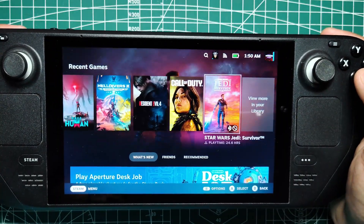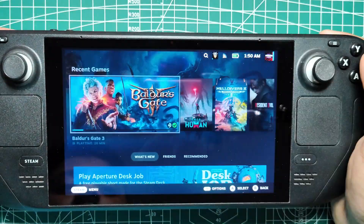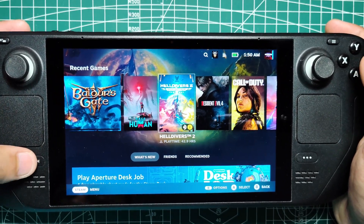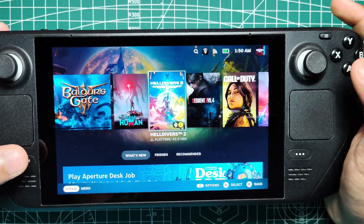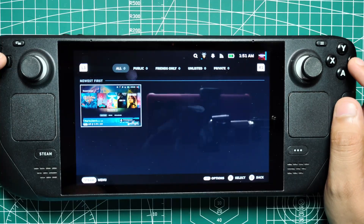Taking screenshots on the Steam Deck is also incredibly easy. Whether you want to capture a stunning in-game moment or just save a funny glitch for posterity, all you need to do is press the Steam button and R1. The screenshot is taken instantly with no lag and is saved to your gallery, ready to be shared or reviewed later.